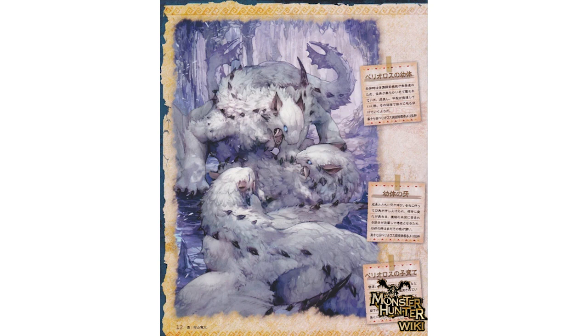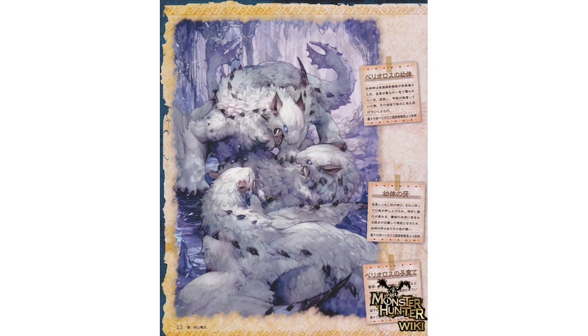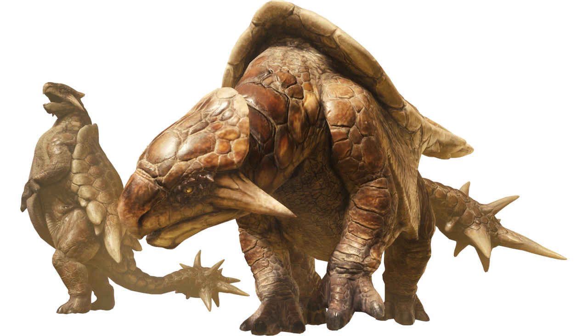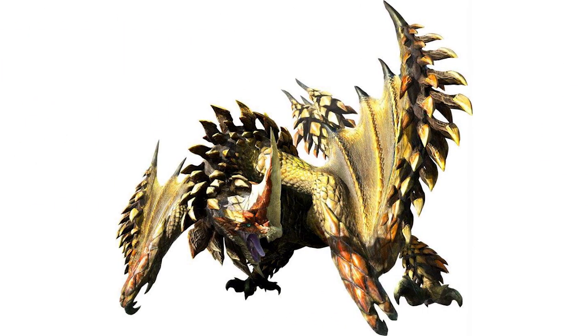Barioth dig dens for their young to rest in while the mother hunts, and presumably Sand Barioth do something similar — the mobile snatching limbs of Seregios could be used to drag the offspring out to their doom. Qurupeco is definitely at risk as well, as both adults and chicks could be very viable prey. Aptonoth also seem to nest in caves, as per the egg-carrying missions in the first game, and this may be an attempted defence against Seregios. Seregios' diet likely varies seasonally, with Genprey, Cephalos and other desert dwellers forming the bulk of the prey, with large seasonal influxes of wyvern and Wingdrake chicks during the breeding season.